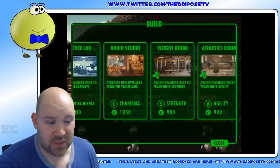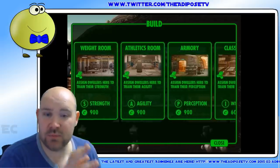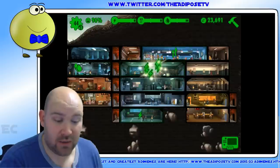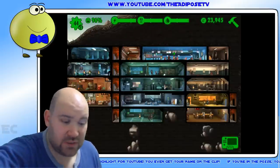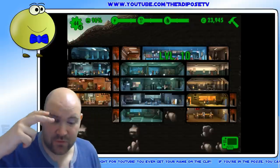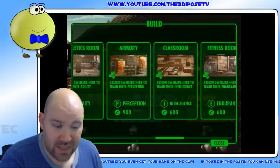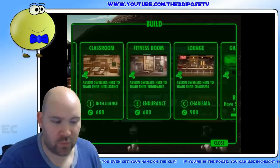But one thing I would recommend that you prioritize is the training rooms that train your people in the primary functions: strength for the power plant, agility for the diner, and perception for the water room. I would get those three and get people training up, because those are priority rooms for your priority needs.